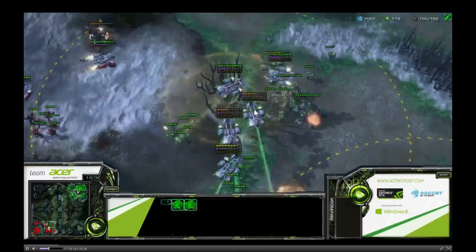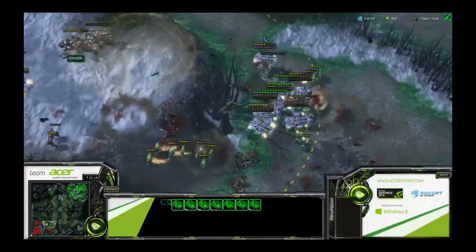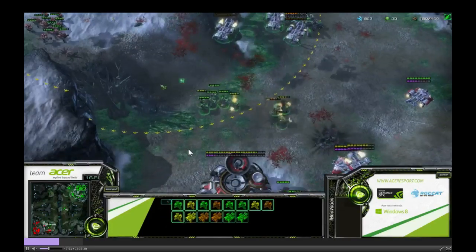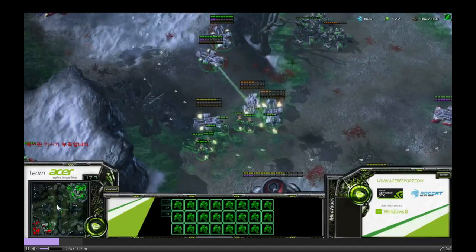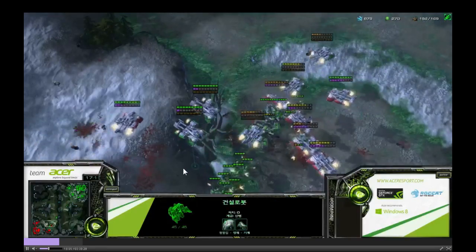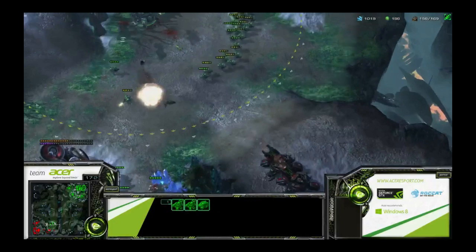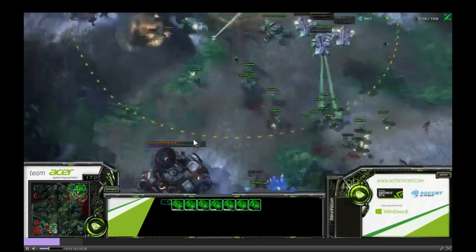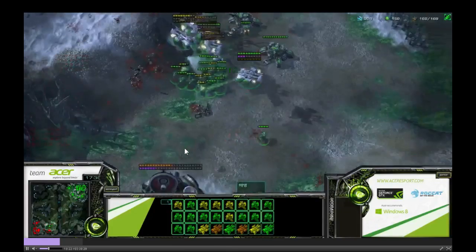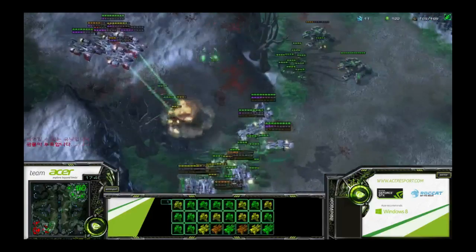Innovation pushes it home - he uses the siege tanks to give defensive ground to the marines, and the marines are the ones that poke out and do little damage, forcing the other Terran into an engagement. Innovation is in a very sick spot now. He manually moved reinforcements over here in preparation for this attack, and now the reinforcements arrive. The other Terran has lost a lot of his army - he doesn't even have enough to keep his two siege tanks alive, they're all split up.